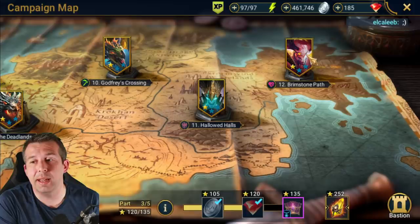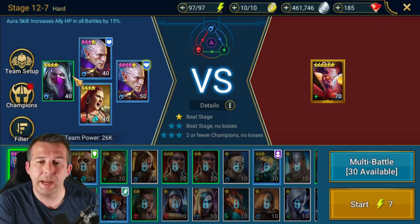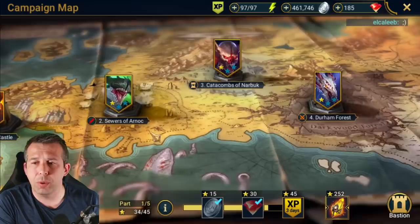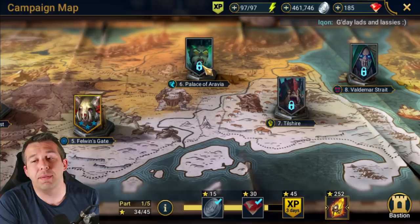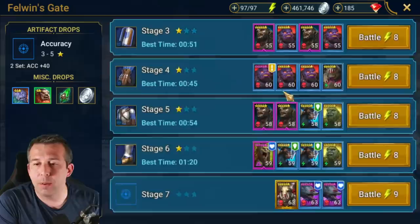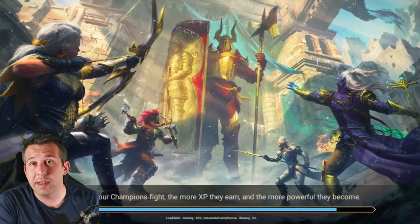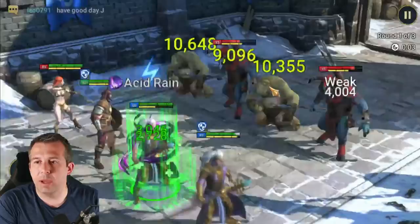I pushed through and beaten hard campaign yesterday - with just double Kale, War Maiden, and Sniper combo. I used my good champions to get back to an easier place to farm, which is the early levels of brutal. I blasted my way through to where I want to start farming gear, which is Palace of Arabia. I was getting held up by the boss yesterday trying to beat it before I had masteries, so I'm going to try it now - first time since the mastery change.